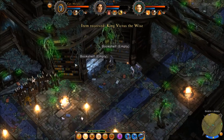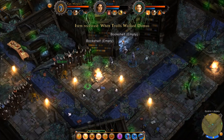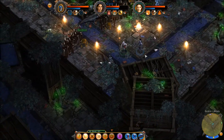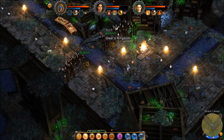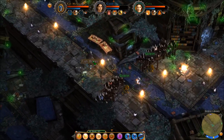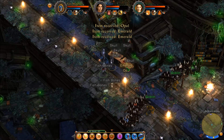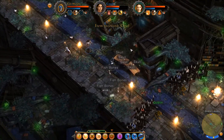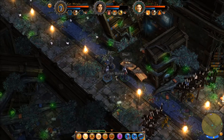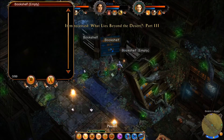King Victus the Wise — we'll take that one. When Trolls Walked Domus — I think I have one of those, but we'll grab another one. There's a chicken clucking over here. Let's take a look at our map — it looks like this all kind of leads to the same area, so we're going to head up over here now. War's Kingdom, fish bones, oh my. There are emeralds, and more emeralds, and opals, and more emeralds, and more opals, and fish bones, and rats, and all sorts of crazy stuff. What Lies Beyond the Desert — we don't have that.